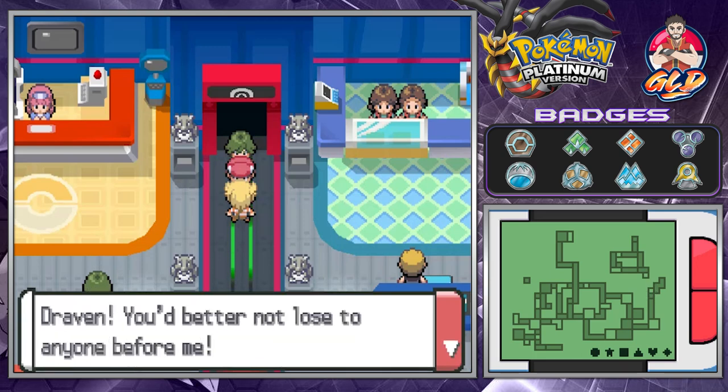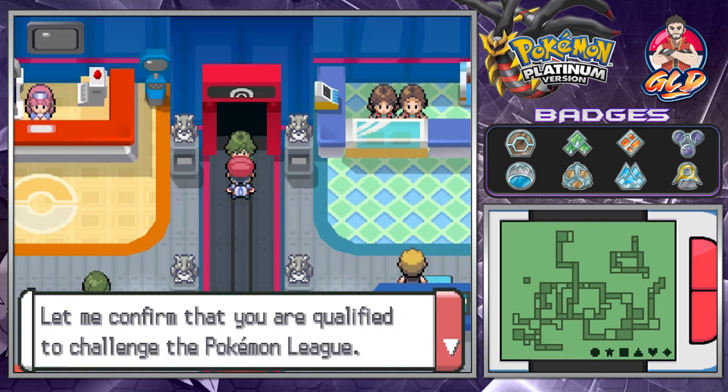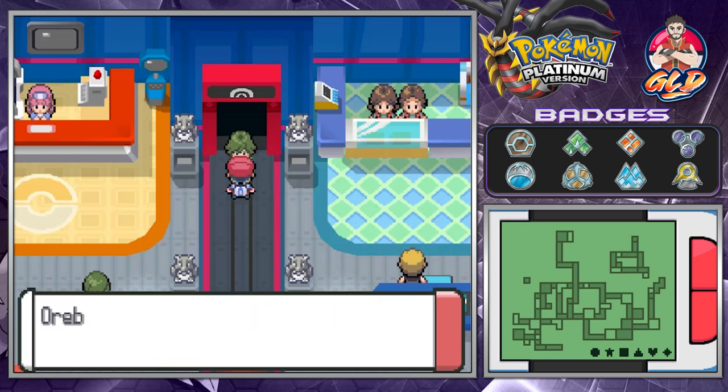Barry says 'Draven, you better not lose to anyone before me!' I'm going to heal my Pokemon and go straight to the Pokemon League. Okay, we're back — let's go ahead and talk to this lady. She says 'Let me confirm that you are qualified to challenge the Pokemon League. Let us examine these gym badges you gathered from Sinnoh.'